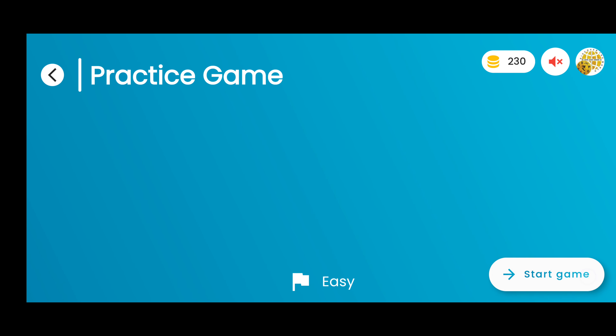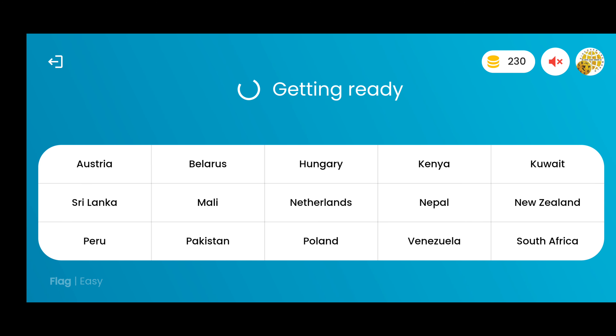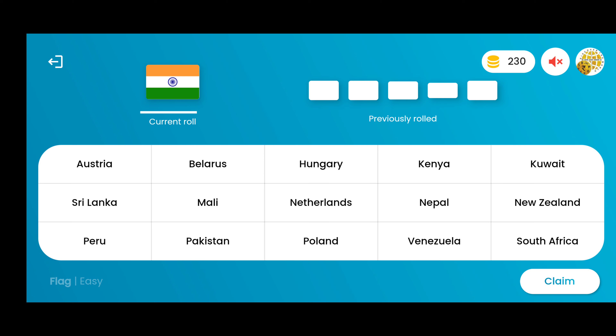In a similar manner, kids can explore the other modules and difficulty levels as well. After starting the game, the computer generates different WorldOLA tickets for individual users in a 3x5 matrix. The computer displays different flag photos one after another and users need to identify and strike out the name from the WorldOLA ticket.